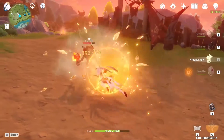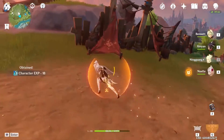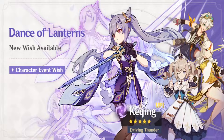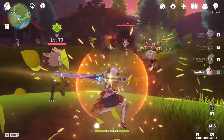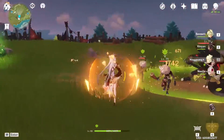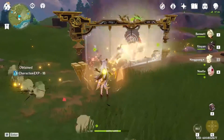Next up is Ningguang. She's a pretty good pick if you're just getting into the game, because she will be on Keqing's banner — which comes right after Xiao's — and it could be easy to get a couple of constellations from her. Her C1 is particularly good, and veterans are really going to benefit from filling out her constellations.